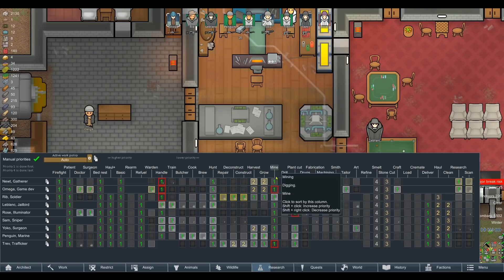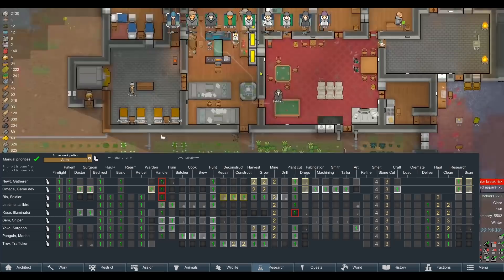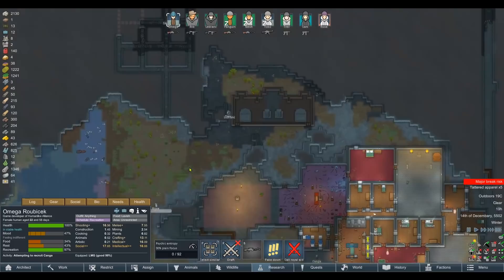Oh my god — I set mining to a higher priority when we were trying to build the monument and get the stuff for it. Let's look — people who aren't going to mine, let's take them off mining because they should be doing other things. The house isn't getting tidied or anything. I also dropped down stone cutting — let's drop mining down to level three. That might still be a little bit too high but we'll see how it goes.